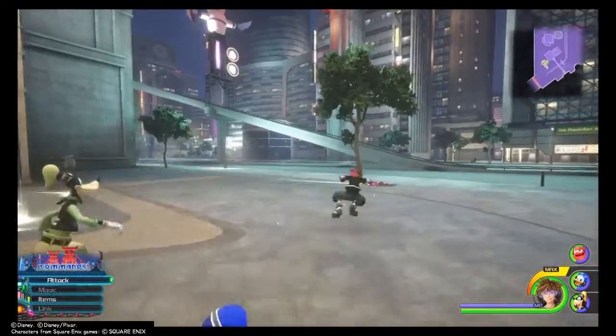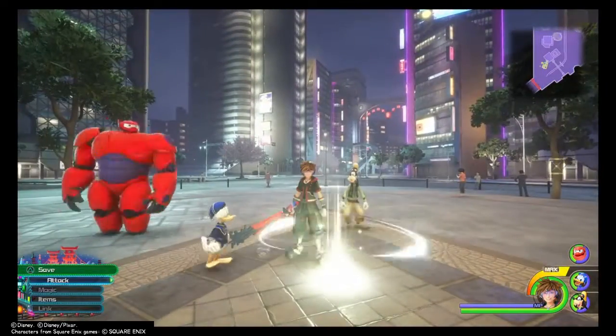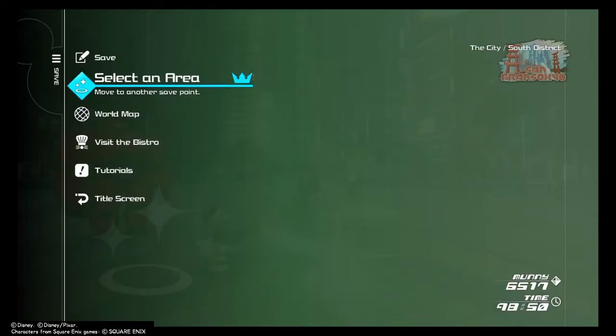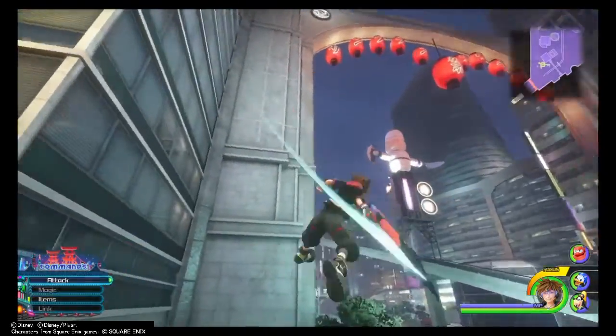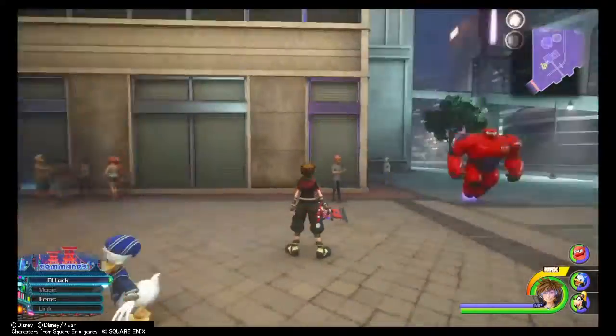To start out this glitch, you want to be at this exact part of the map in the Big Hero 6 world. Go to Select an Area and make sure you're in the City South District at night. It has to be at night time, so make sure you go at night. Make sure you're in this exact area right here — it has that guy over there.